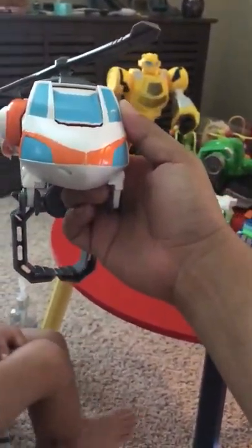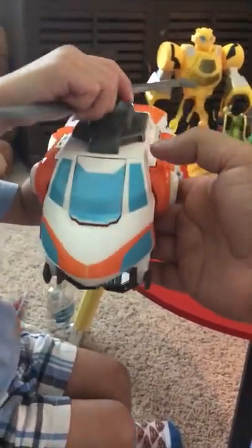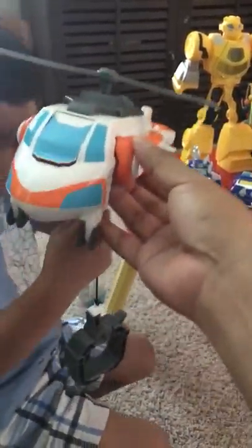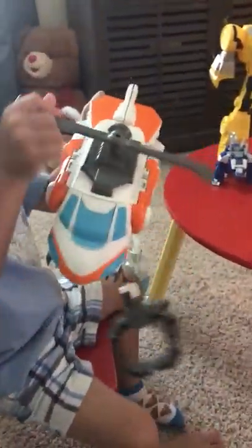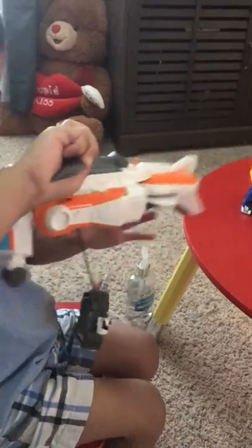Here it's transformed into a helicopter and it has a little hook at the bottom to pick things up. Luke, can you show them how the hook works? So the propeller will lower the hook. The propeller goes up here and the screw there. So that one is Blaze.